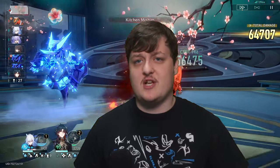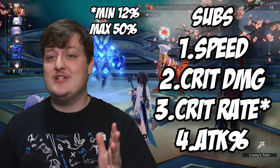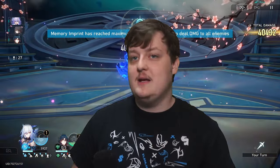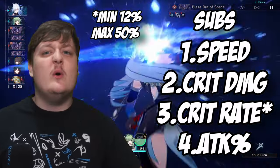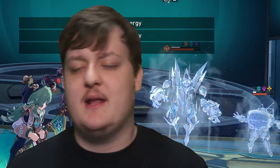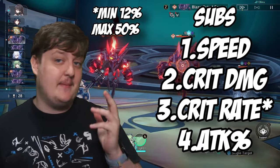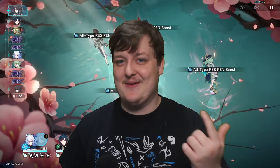For substats, focus first on at least 12% crit rate — I recommend 22% to 30%. Don't go past 50% crit rate in substats though, or you'll exceed 100% total crit rate and waste stats. Second priority is speed — you want to be going multiple times per cycle. Third is crit damage, which is super important; get as much as possible. Finally, attack percent — she already gets some in her kit, so it's helpful but not critical. Realistically, all you're really aiming for is crit damage and speed.